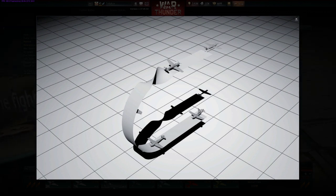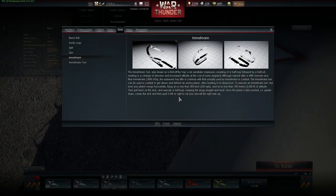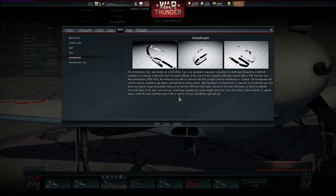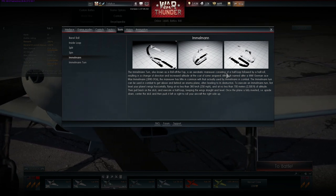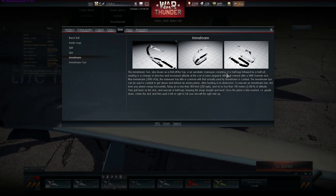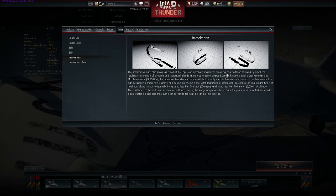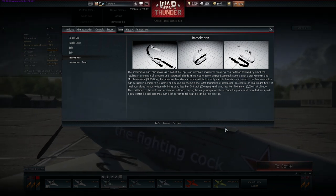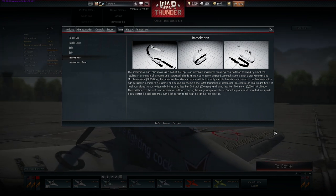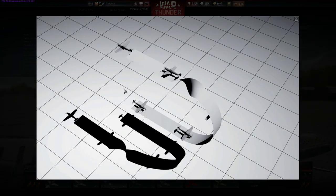I'll show you how to do it manually using your W, A, S, and D keys on your keyboard. These keys let you manually control your plane just like a joystick. A and D roll you left and right — A for left, D for right. W and S allow you to pull up or pull down: W pushes you down and S pulls you up.